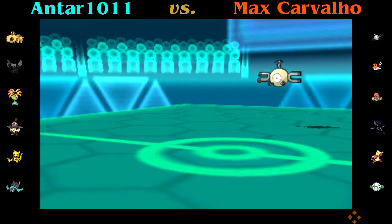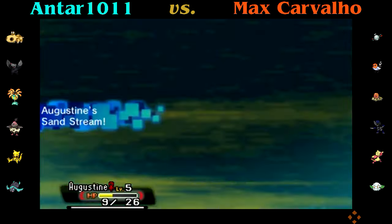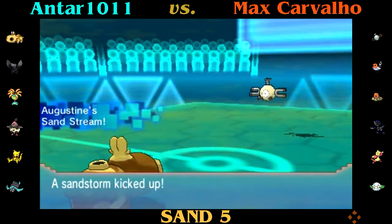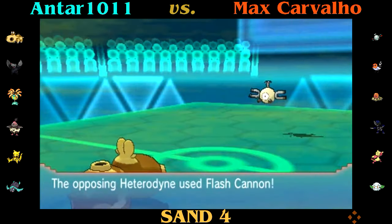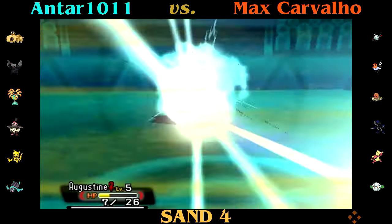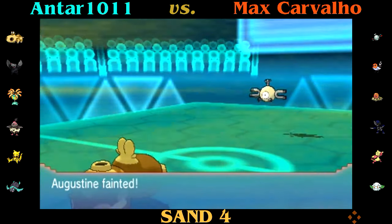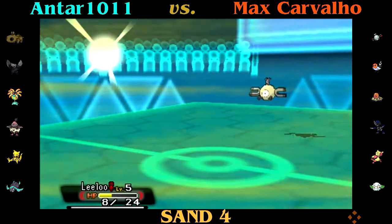Heterodyne — I'm going to need to switch out. I go down to Augustine, because Leeloo could take a Volt Switch or a Thunderbolt but can't take a Flash Cannon. Thunderbolt — that's fine. I think I just went for the Yawn. The thing about Magnemite is — holy crap — that special attack. So my Sand Setter Upper is down, and these will be my last four sand turns.